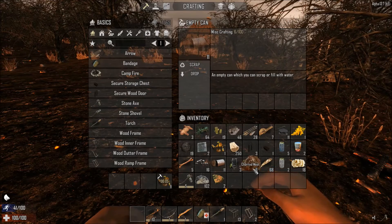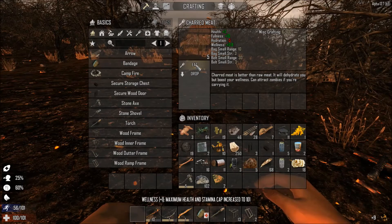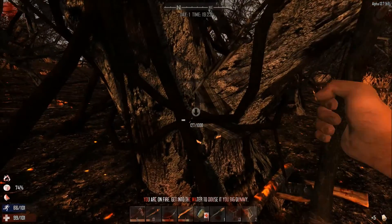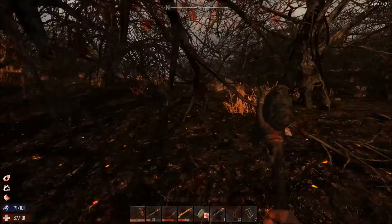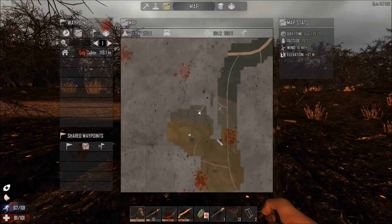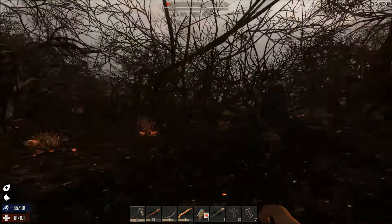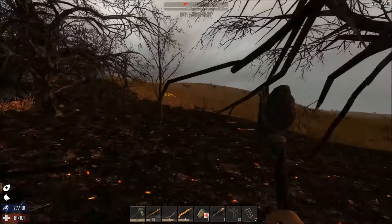It looks like I've started to get a little low on water so I need to find a water source really quick. So far I have not found one and ended up having to just use snow. Let's check our map to see if there's anything interesting. We found some water here - let me go ahead and mark that on the map and do a quick waypoint. Let's go get some water before I completely die of dehydration.